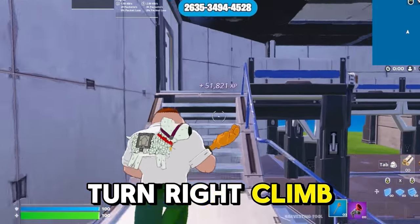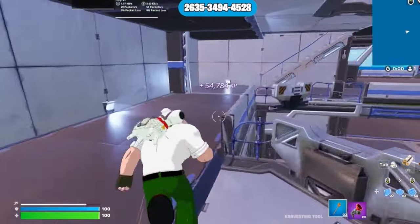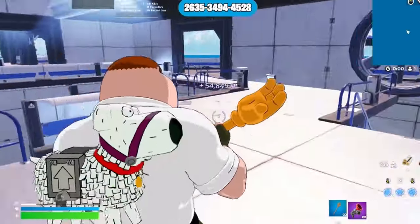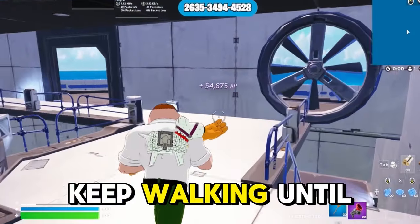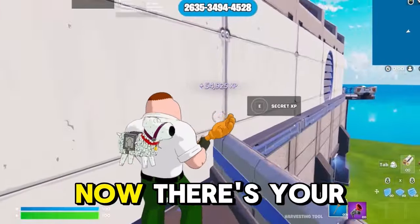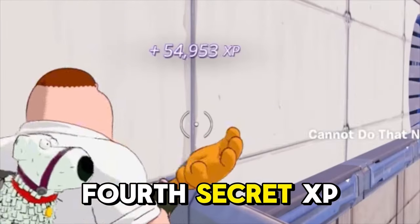Turn right and climb these stairs. Keep running forward, climb these stairs, and make a quick 180. Keep walking until you reach this balcony right over here — there's your fourth secret XP button.